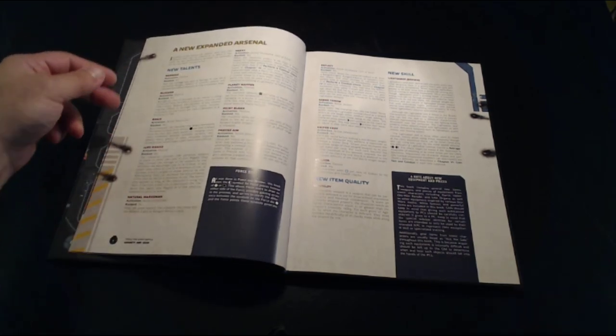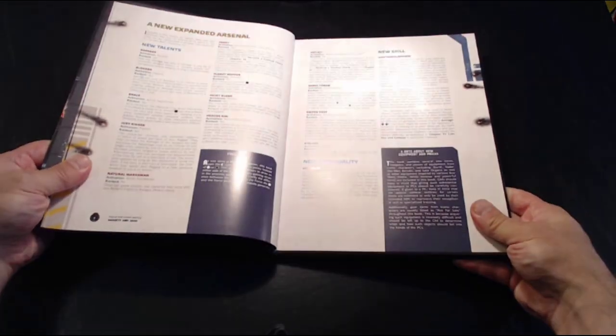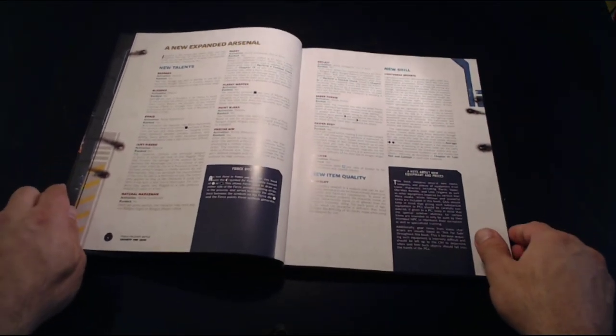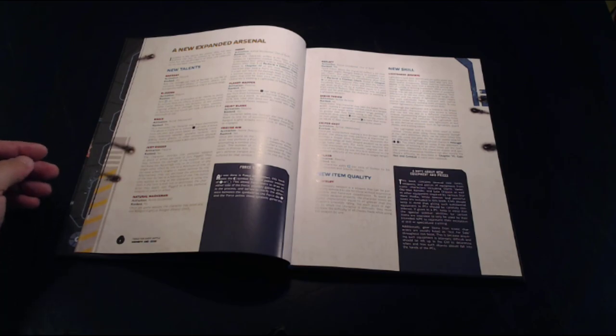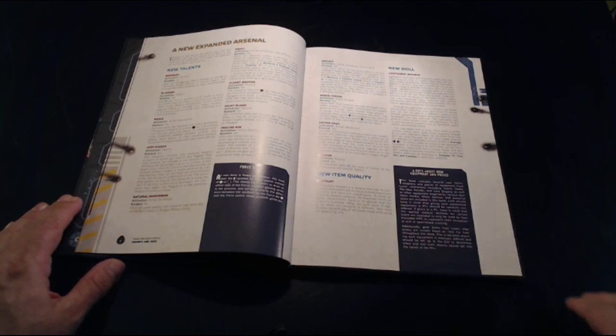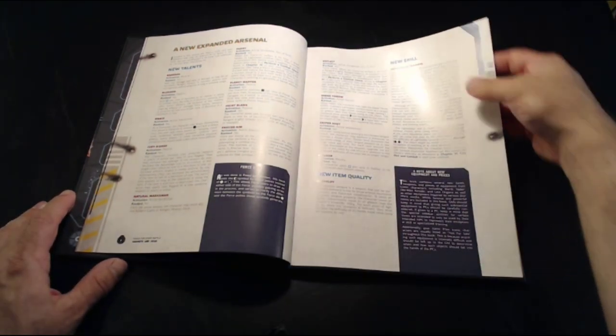Starting right here we have a list of new talents and weapon qualities. A lot of the new talents and weapon qualities from other books that are exclusive to this book are not in the core rulebook. These will give you a breakdown of how these new talents and weapon qualities work with the equipment listed in this book. So there are new skills, new talents, and so on.